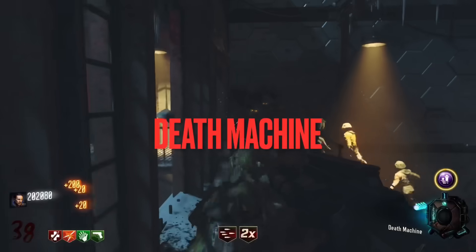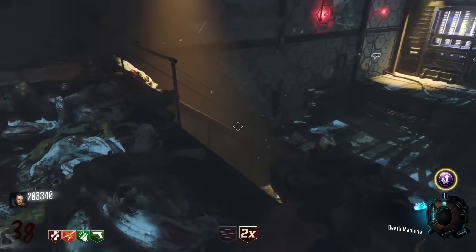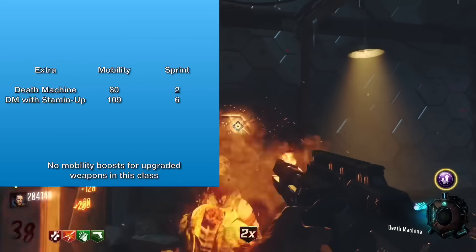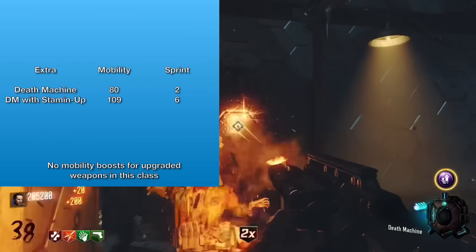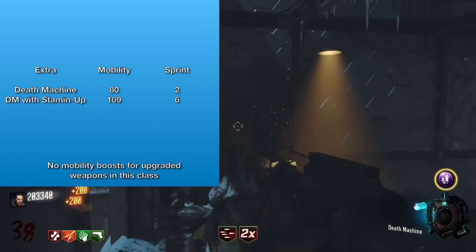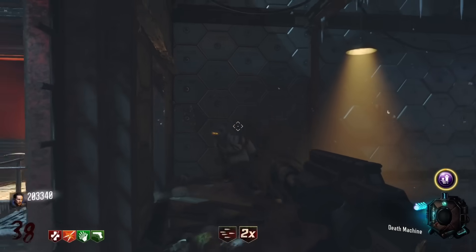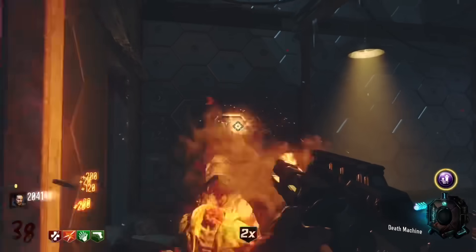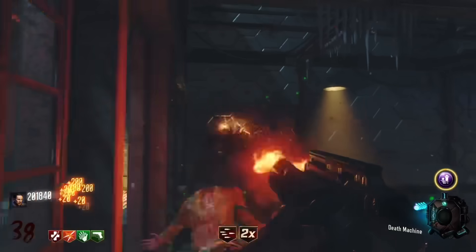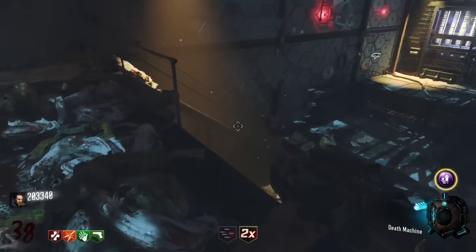The Death Machine is actually a bit weird because it has the slowest mobility in Black Ops 3 Zombies. The mobility rating for the Death Machine is 80% and the sprint duration is only two seconds, which is really, really bad — but that's kind of expected with a big gun like that. However, if you have Stamin-Up, this moves to 109% mobility. It doesn't matter what you're carrying — if you've got Stamin-Up, you're going to be 109% mobile. The sprint duration moves from two seconds to six seconds.